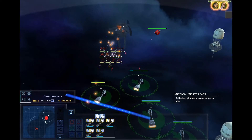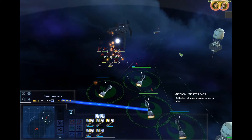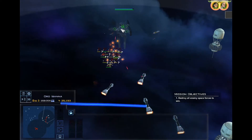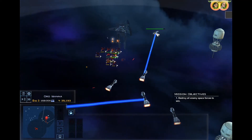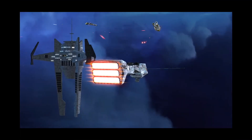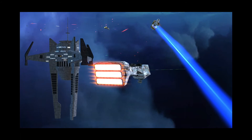Heavy laser cannons excel at taking out small ships like corvettes and frigates. Their final weapon systems are 8 point defense lasers, which are very accurate but cause little damage and have limited range. Bolt cruisers also come with a tractor beam and a personal point defense laser system that destroys incoming missiles close to the ship.